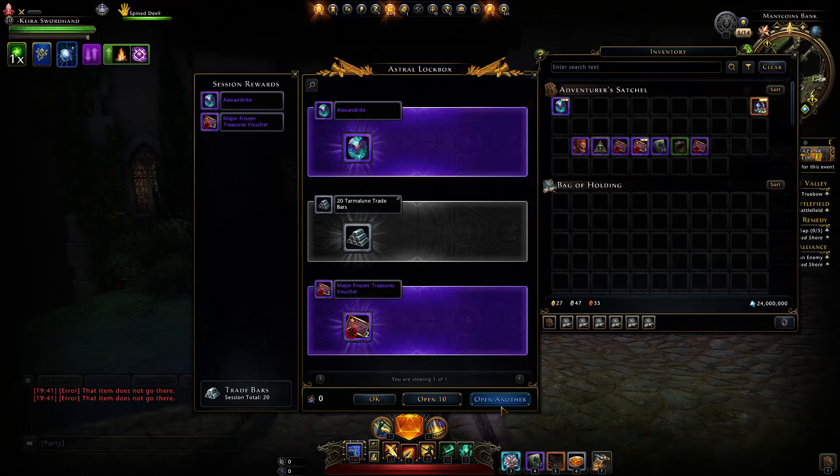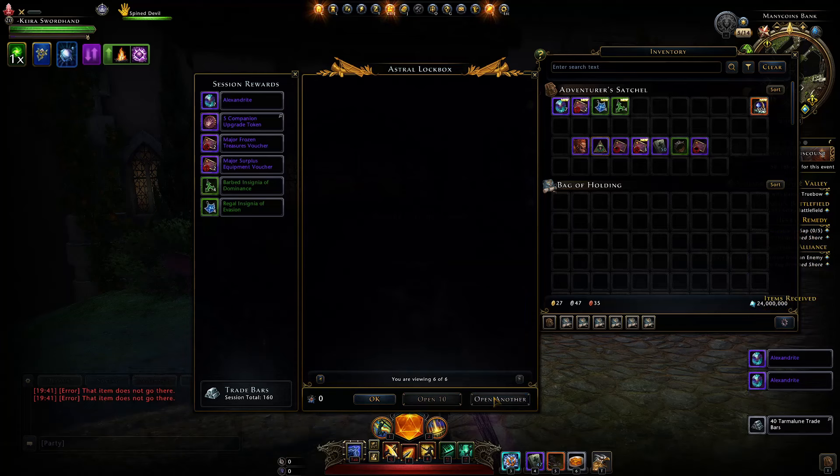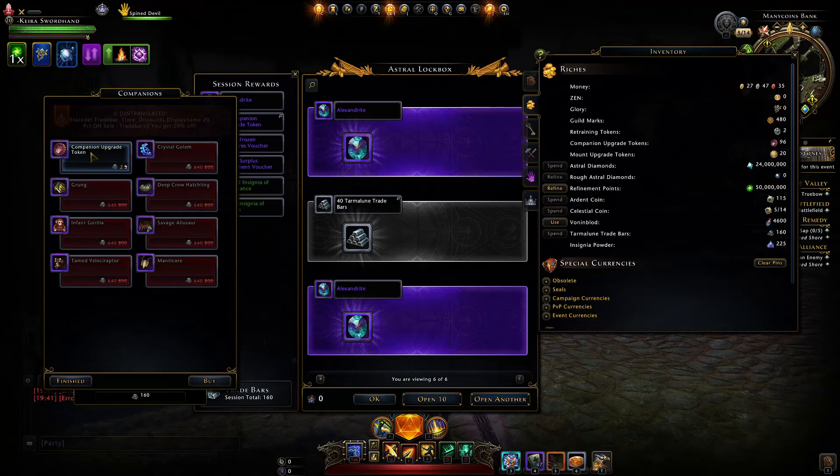The other rewards in astral lock boxes are pretty bad — barely anything good other than trade bars. So only open them for the trade bars. It's a great deal: that amount of astral diamonds gives you lots of trade bars, resulting in lots of upgrade tokens — again, during the discount event.